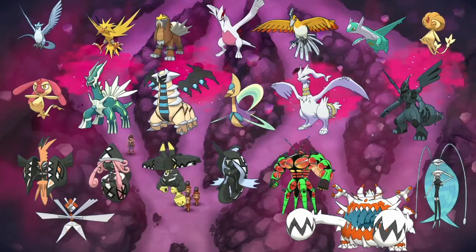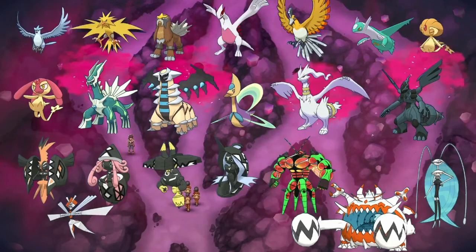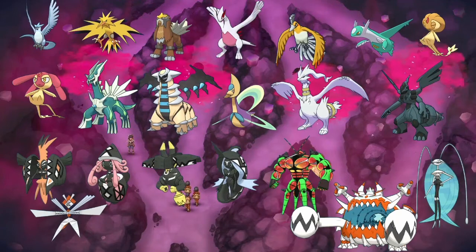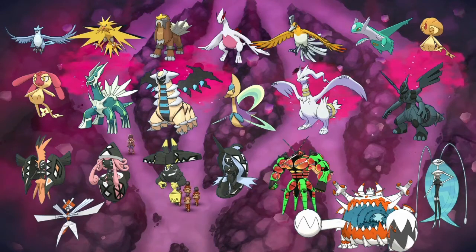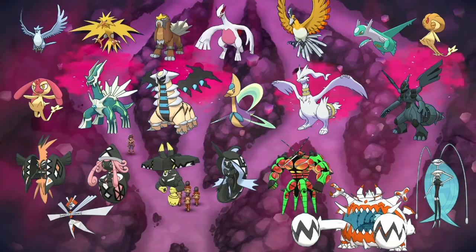These legendaries are Articuno, Zapdos, Entei, Lugia, Ho-Oh, Latios, Uxie, Mesprit, Dialga, Giratina, Cresselia, Reshiram, Zekrom, Tapu Koko, Tapu Lele, Tapu Bulu, Tapu Fini, Buzzwole, Pheromosa, Kartana, and Blacephalon. Using super effective moves should be enough to help you deal with these legendary Pokemon.